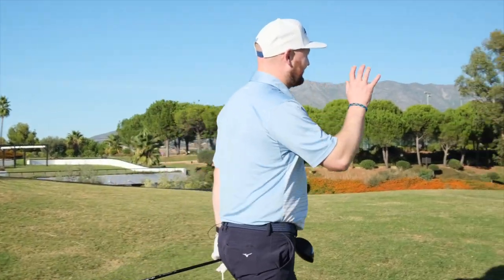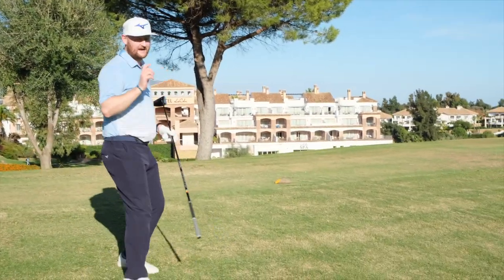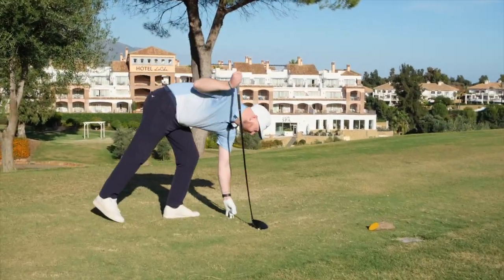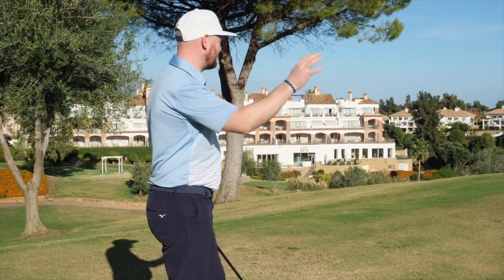Let's go and take a look at a few of the holes and see what they're like. We're on the signature 10th hole here at the Campo Asia, with the Hotel La Calla and the clubhouse in the background. When we play this hole, we've got to make sure we get our strategy right — anything that doesn't cover enough ground on the left-hand side is going to fall away down the hills into the shrubbery and you won't find your golf ball.